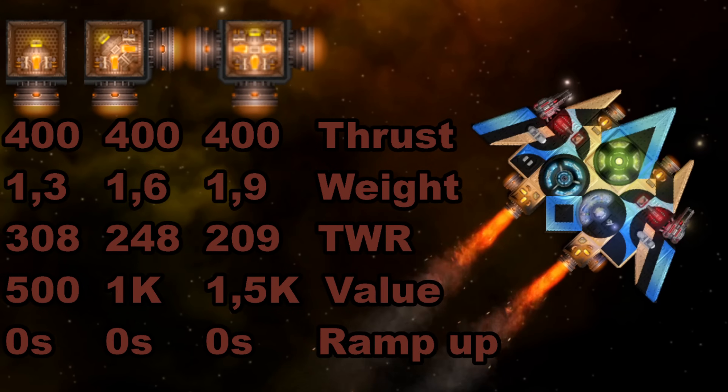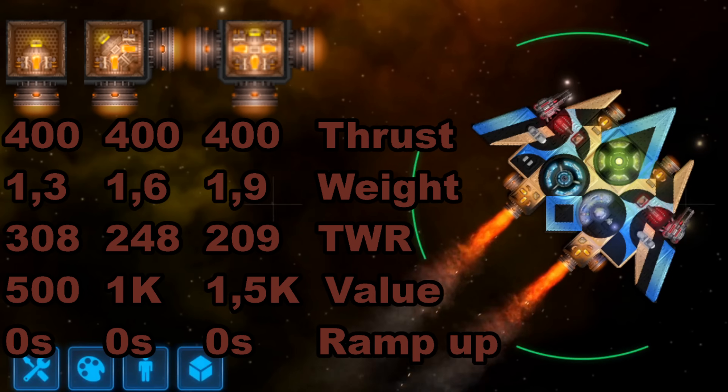Let's start off with the small thrusters, which come in three varieties. These things are often overlooked due to the fact that their propulsion is garbage and they also have the worst thrust-to-weight ratio of all engines. What makes them unique, however, is their ramp-up time. Do you sometimes feel like your ship behaves heavy even though you plastered it in giant engines and very little armor? Ramp-up time is to blame for that, which a small thruster has none of.